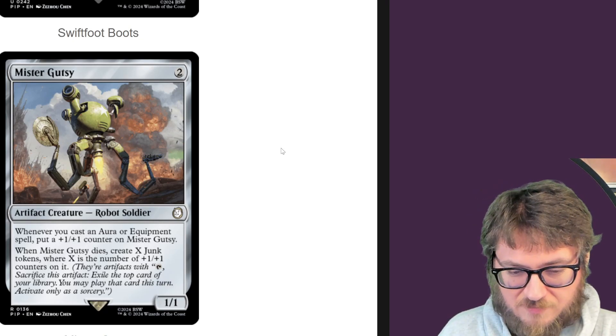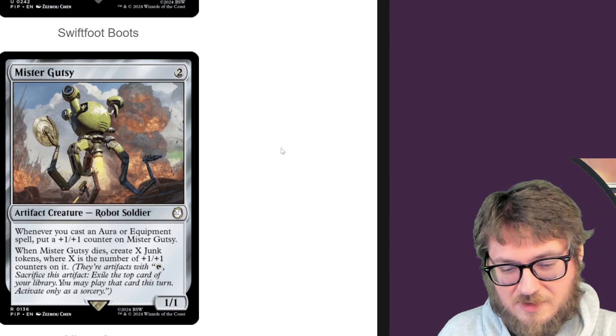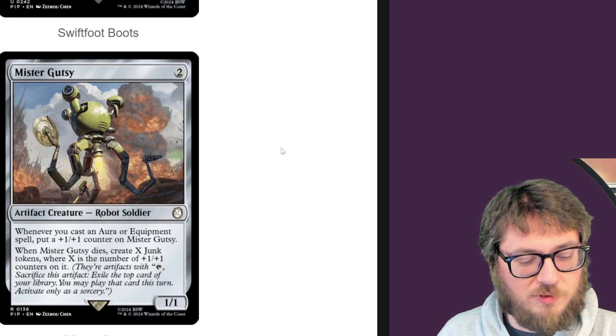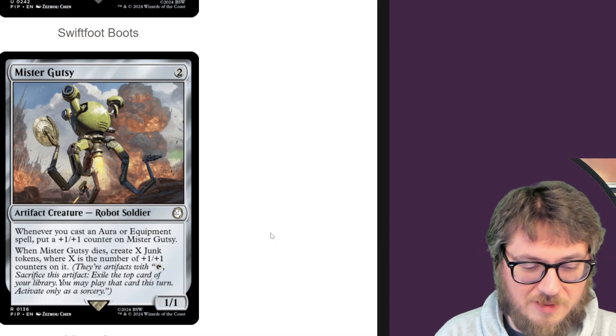Personally, I value junk tokens more than I value treasures, because card advantage is king. Mana is only useful if you have cards to spend it on. But cards always have an infinite amount of possibility. I hope we see more junk tokens in the future beyond Fallout, because I think they're that great.